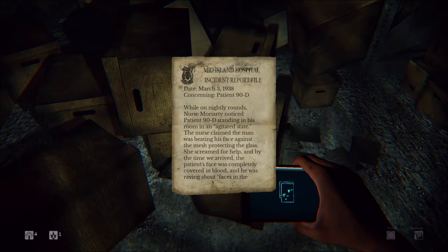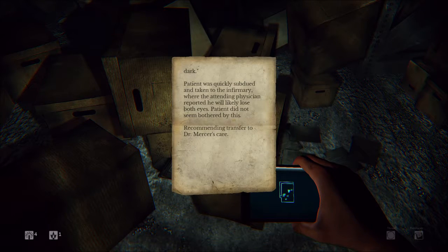Mid-Island Hospital Incident Report, file date March 8, 1938, concerning Patient 90D. While on nightly rounds, Nurse Moriarty noticed Patient 90D standing in his room in an agitated state. The nurse claimed the man was beating his face against the mesh protecting the glass. She screamed for help, and by the time they arrived, the patient's face was completely covered in blood and he was raving about faces in the dark. The patient was quickly subdued and taken to the infirmary, where the attending physician reported he will likely lose both eyes. Patient did not seem bothered by this. Recommending transfer to Dr. Mercer's care.